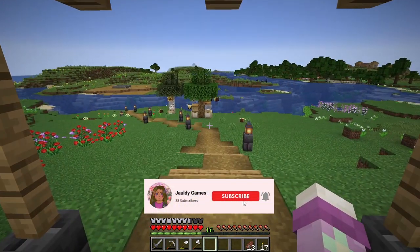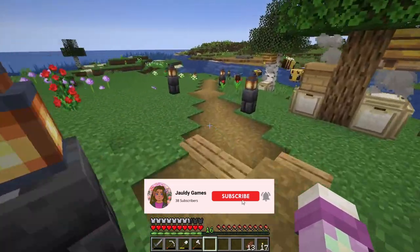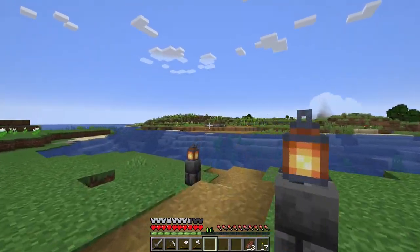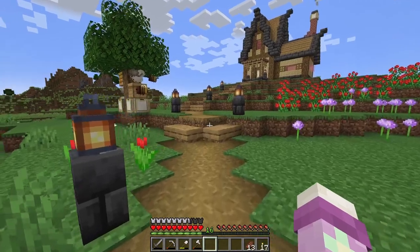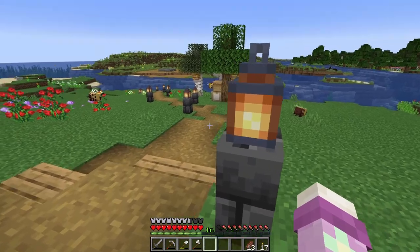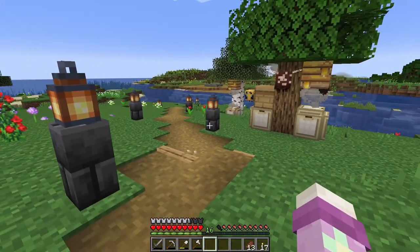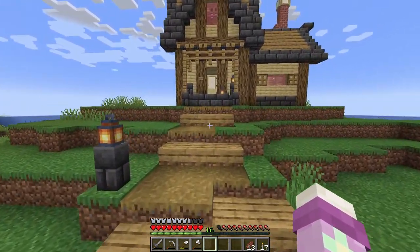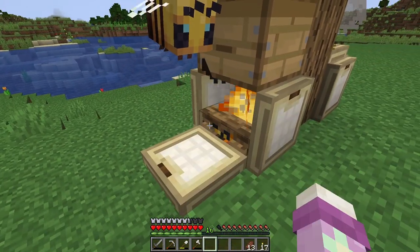I wanted to show you around and show you the little improvements I've made. I just made a little path block area here so it's easier to get to and from the iron farm. I added these cute little slabs - honestly I think the slabs just add so much to an area. And I added these little lantern spots too; it adds a nice glow at nighttime. I also added another beehive.